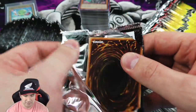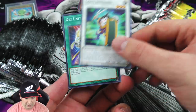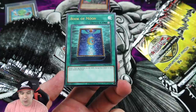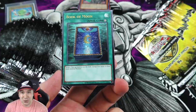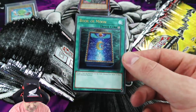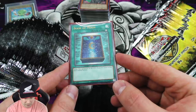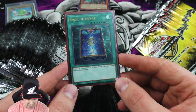Let's see what we pull from the OTS 13 packs. Right off the bat - Goyo Defender, XYZ Unit, and an ultimate rare Book of Moon! This card was one of the most played Yu-Gi-Oh cards back in the day - literally a staple at three copies in every single deck. What a gorgeous looking card as an ultimate rare. I love it. Gotta sleeve this thing up - wow, we're going to save all the ultimate rares. These things are absolutely stunning.